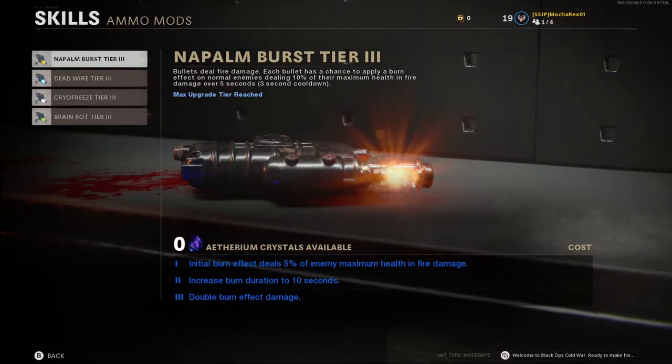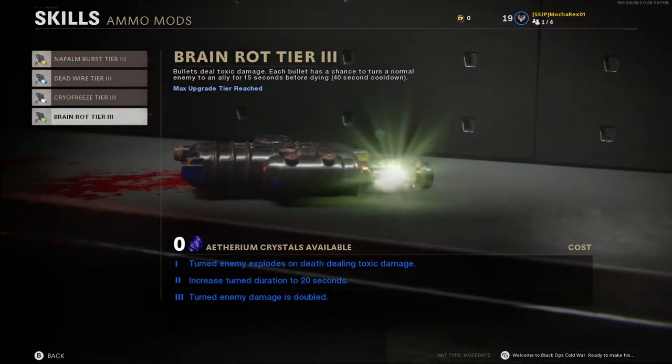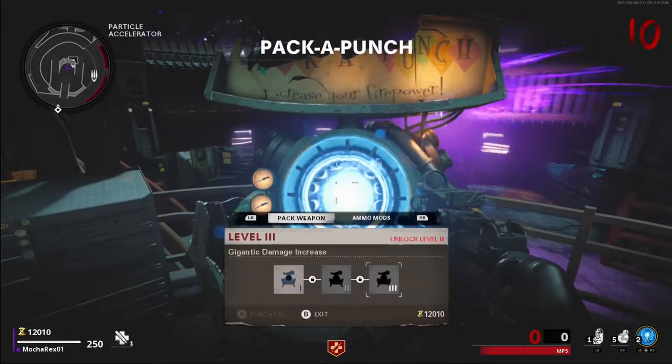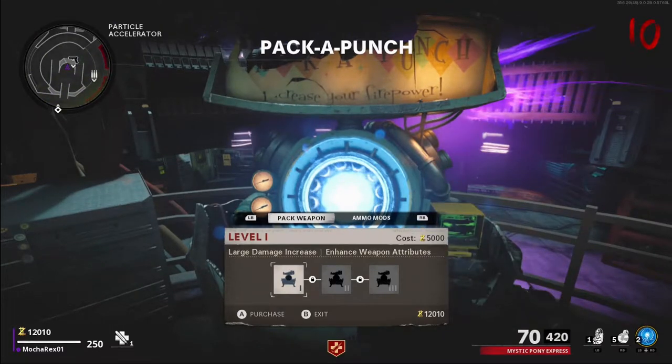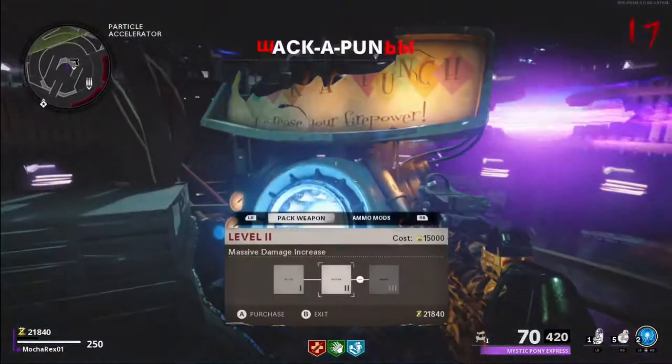Now let's go into Ammo Mods: Napalm Blast causes your bullets to deal fire damage; Deadwire deals electric damage to enemies; Cryo Freeze deals frost damage; and Brainwot turns a zombie or dog into an ally for a few seconds. Pack-a-Punch is essential for your survival and has three tiers: tier 1 costs 5,000 points, tier 2 costs 15,000, and tier 3 costs 30,000 — equaling a total of 50,000 points.